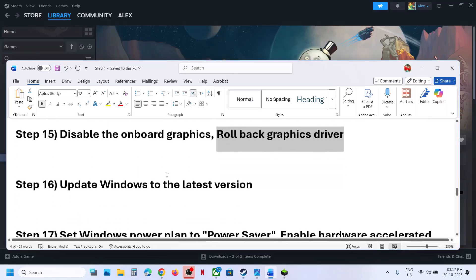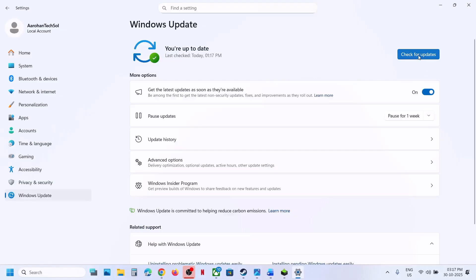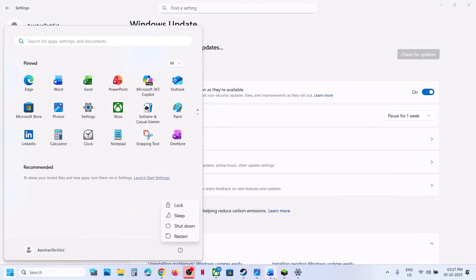The next step is to update Windows to the latest version. Open Windows Settings, go to Windows Update or Update and Security, and click Check for Updates. Once all the updates are installed, restart your computer and check.